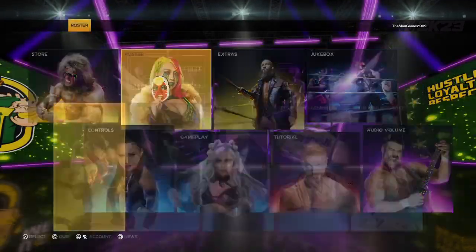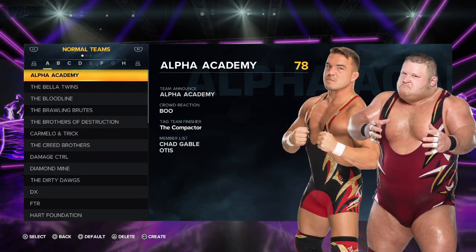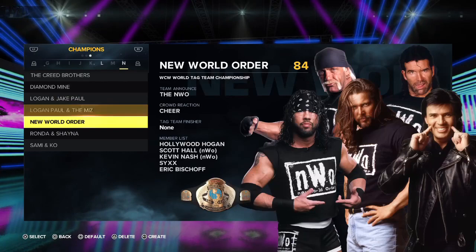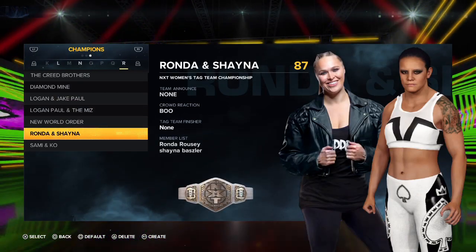Now you want to go across to Options, go to Roster, then Edit Teams. Press R3 to create a team. If you press L1 for a minute you can go to Champions — these are the champions on my WWE 2K23.